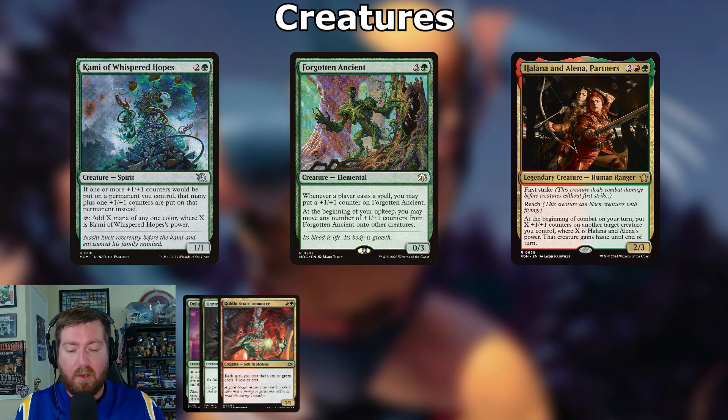Forgotten Ancient: three and a green, 0/3 elemental — whenever any player casts a spell, you may put a counter on Forgotten Ancient. At the beginning of your upkeep, you may move any number of +1/+1 counters from Forgotten Ancient onto other creatures. Just throw them all on Wolverine — we're going to be doing so much damage.